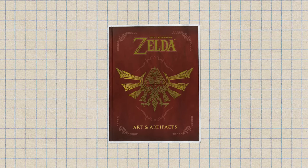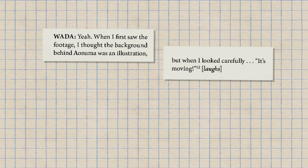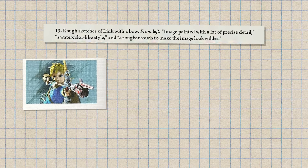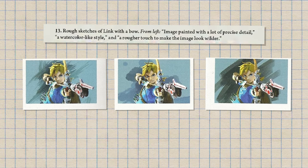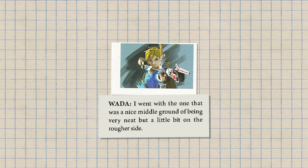In the book The Legend of Zelda: Art and Artifacts, there's a Q&A portion featuring artists who worked on the series. There's a bit there where they talk about Breath of the Wild. Wada's initial illustration passes for the key artworks were as follows: an image with a lot of precise detail, a watercolor-like style, and a rougher touch to make the image look wilder. Apologies for not having these in HD — you just gotta squint real hard with me on this one. These are ripped straight from the art book. In the end, Wada went with the one that was a nice middle ground of being very neat, but a little bit on the rougher side. And that's how we ended up with this masterpiece.